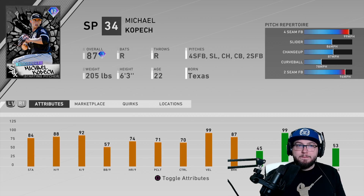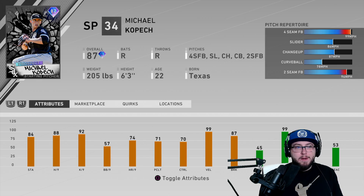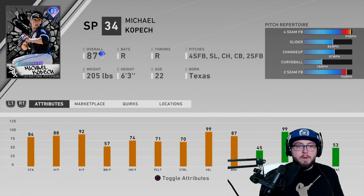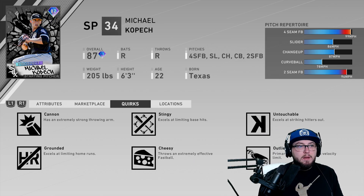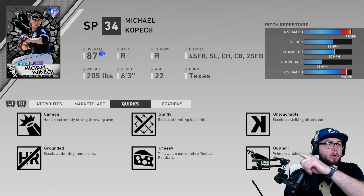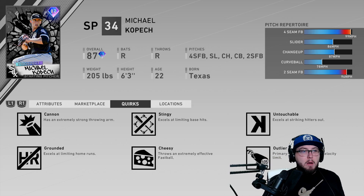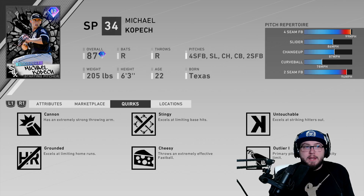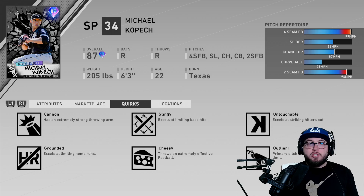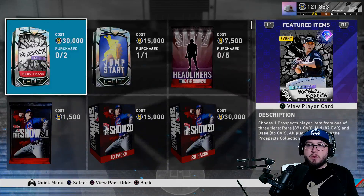Michael Kopech — I get that he's pitched in the majors, I'm still a little confused on why they gave him a prospect card, but not complaining. 84 stamina, 88 hits per nine, 92 Ks per nine, walks and control a little low, 99 on the fastball. He has a slider, changeup, and curveball as well. The big thing about him is he has the outlier quirk, so he will get 100-plus on his pitches a majority of the time — probably hitting 102 on his pitches. That is going to be dirty. I scooped him up already before people might've noticed and his price rises.